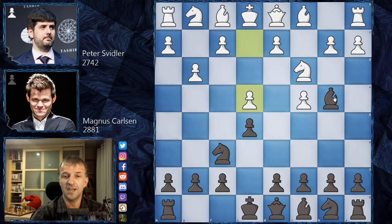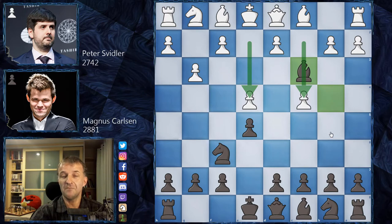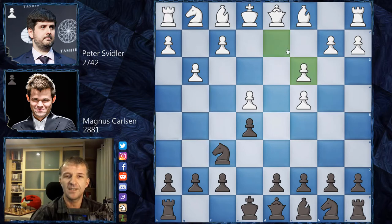Magnus Carlsen plays bishop takes on c3, and Svidler plays that because in recent months Magnus very often played this e4-c4 setup. So maybe Svidler wanted to play something against that — you know, make Magnus play against himself. Usually in this position what Magnus plays is d takes on c3, opening the diagonal for the dark-square bishop. That's the main idea.